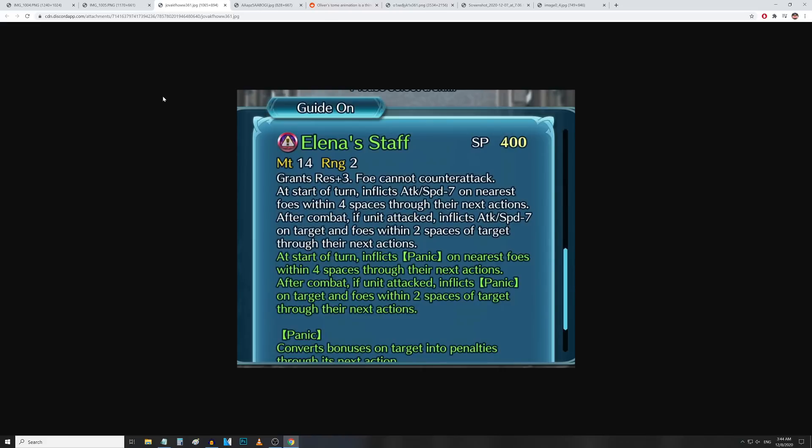At the start of the turn, inflicts attack and speed minus 7 on the nearest foes within 4 spaces through their next actions. And after combat, if unit attacked, inflicts attack and speed minus 7 on the target and foes within 2 spaces of target through their next actions. So it's a start-of-turn debuff — similar to Hikami on New Year's Gunnthrá — but doing attack and speed minus 7, and it's basically built-in Fear and Slow combined.